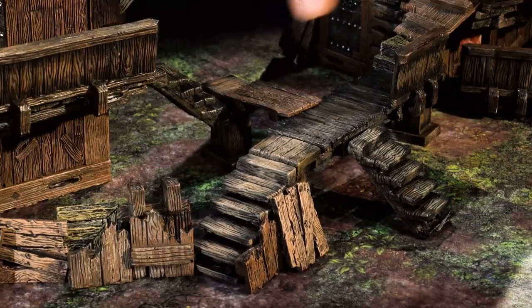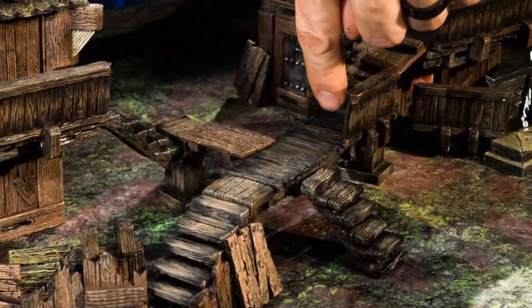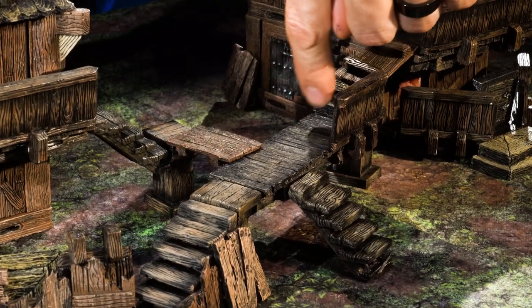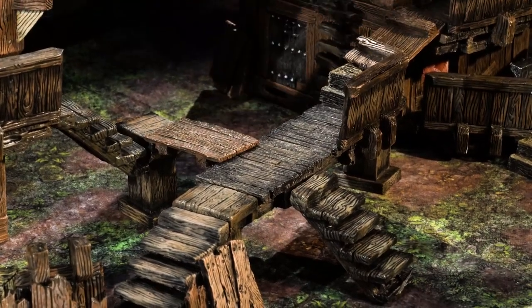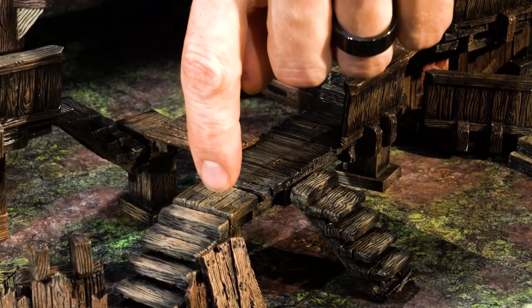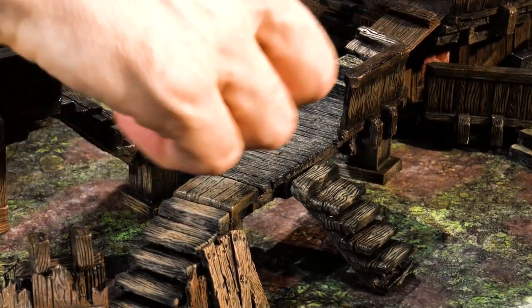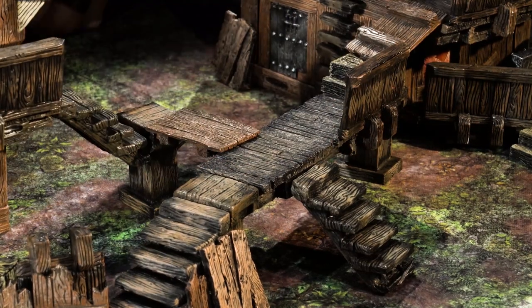These are both 38-millimeter stairs, all affixed and anchored by one of our narrow scaffolding platforms, suspended between a pair of our stair pillars. Everything is biscuited together to hold it all tight so you can put minis up there and nothing's going to fall down.